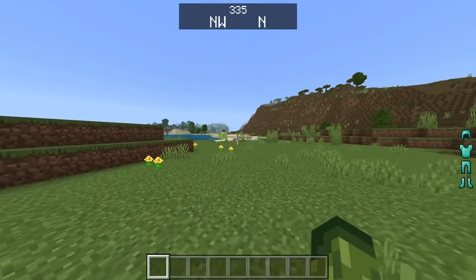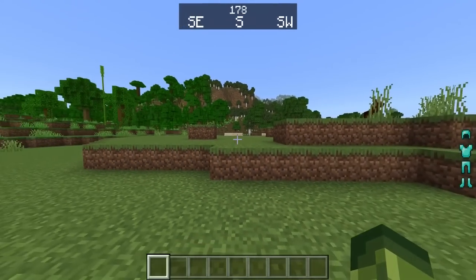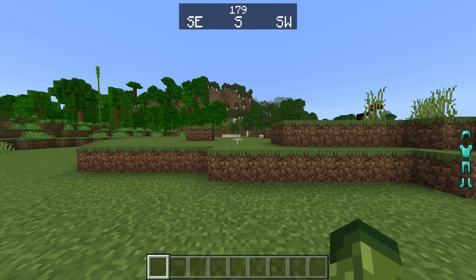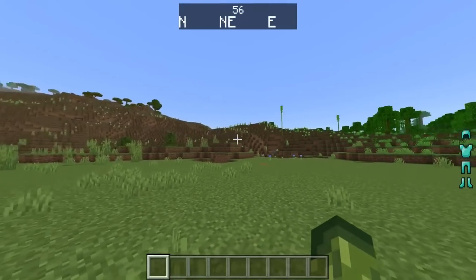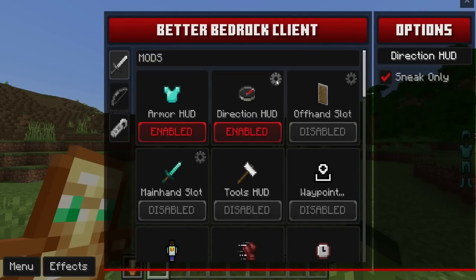The Direction Hood requires you to be in crouch mode to activate, and it's quite large — I'd love it to be a bit smaller. But it's a really cool feature: I can tell my friend I'm currently south-facing at 180 degrees. It also has a secondary settings menu where you can enable Sneak Only Mode so it only shows while sneaking.